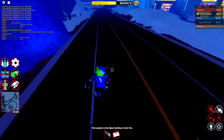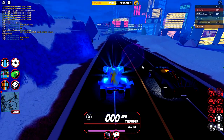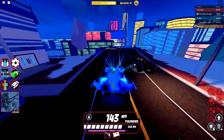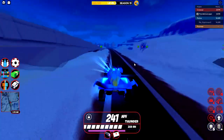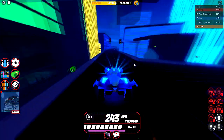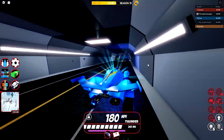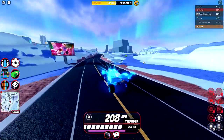Next up we have the Carbonara up against the Molten 12. I actually have to drive the Molten 12 because my co-host Nightmare is going to buy the Carbonara on his main — it costs below 140 million — and he has the Molten 12 on his main, so he drives the Carbonara and I drive the Molten 12. The Carbonara won that one, so it's surpassing some well-known supercars already, which is a pretty good sign.